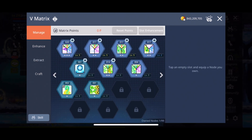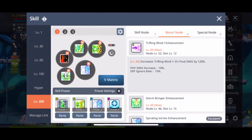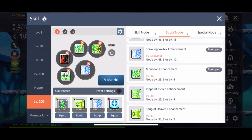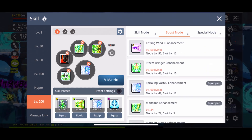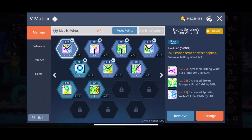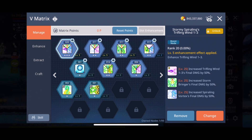You can start opening and enhancing your nodes as long as the primary skill in the first slot is a skill you will need for end game. Here you can see I have my three primaries maxed: Trifling Wind, Stormbringer, and Spiraling Vortex. My other three — Monsoon, Pinpoint Pierce, and Song of Heaven — are not as important in the current state of the game. A node stone is maxed at level 25 and the slot is maxed at level five.